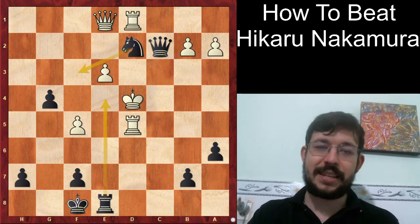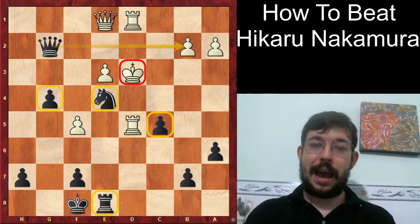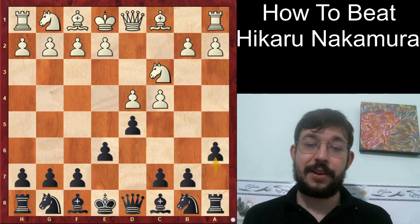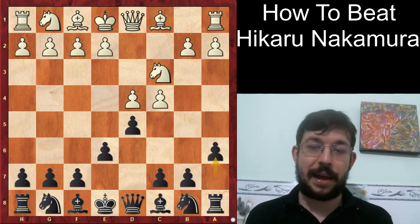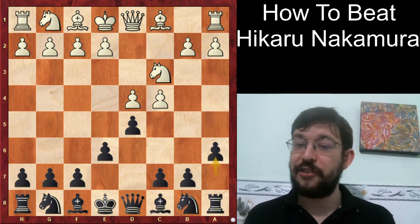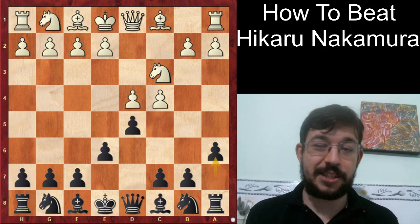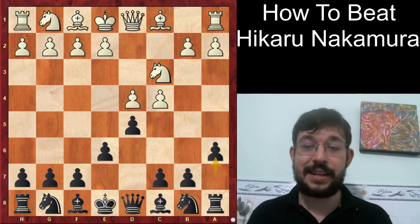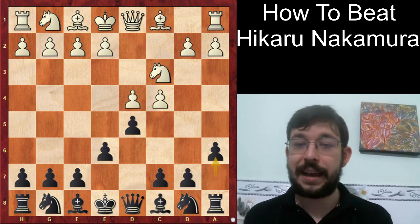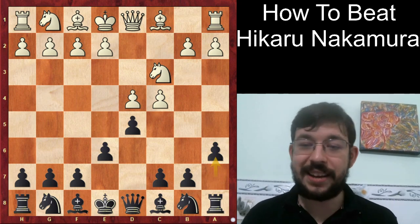To recap how Carlsen beat Nakamura: Step 1 was getting Nakamura out of his opening knowledge. Step 2 was creating an imbalance in the position to give scope to outplay the opponent. Step 3 was using Nakamura's amazing tactical vision against himself, getting him to play for tricks that weakened his position. Step 4 was transforming the advantage gained into an even greater advantage. Step 5 was converting that advantage into the win with very good technique. If you enjoyed this video, make sure to like and subscribe for more Grandmaster chess videos. Good luck in your next games!